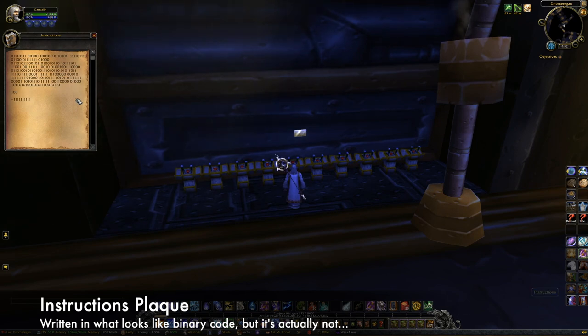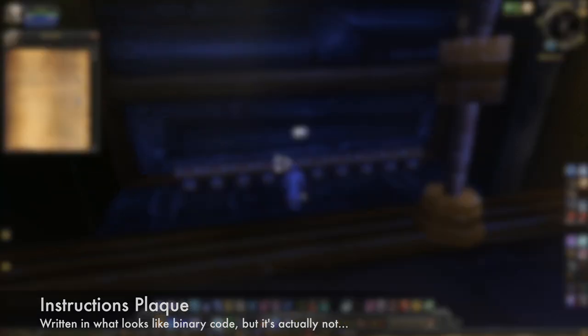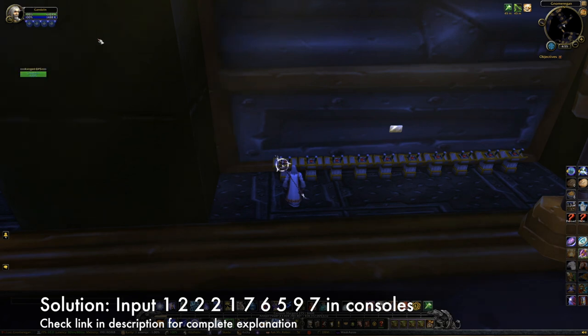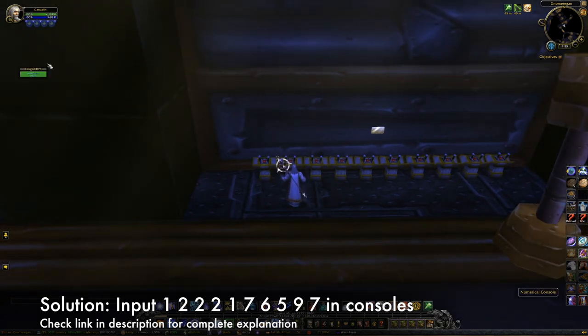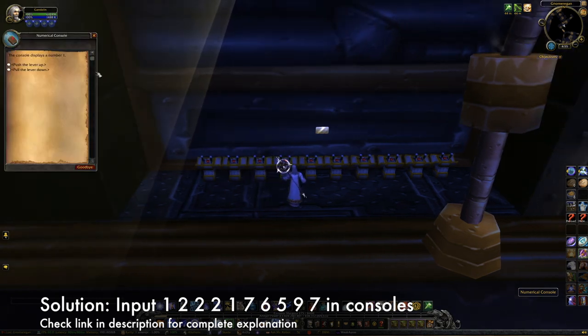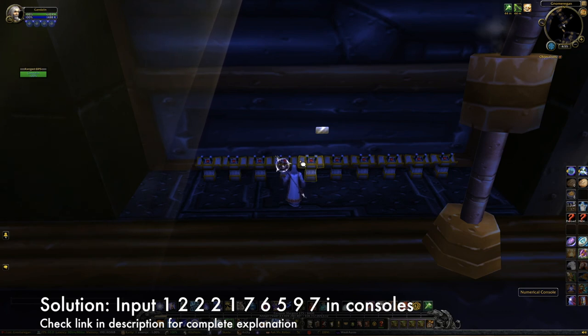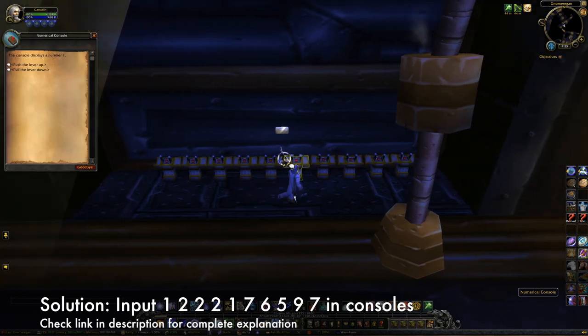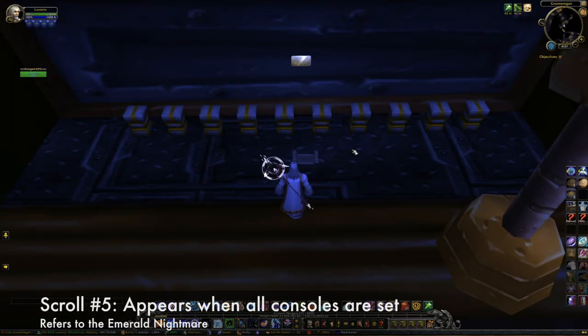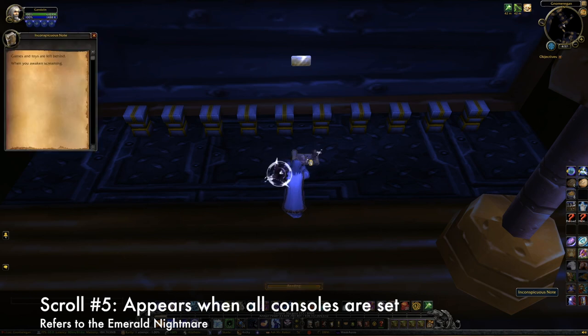The instruction plaque is written in what appears to be binary code. The solution to this puzzle is rather involved, but basically the numbers refer to a set of battle pet abilities whose damage values, when modified by the last two lines of the instructions, give you the numbers to enter in the consoles. From left to right: 1-2-2-2-1-7-6-5-9-7. If you want to see the whole solution, check out Blizzard's explanation at the link in the description. When all the consoles are set, the next note appears saying, 'Games and toys are left behind when you awaken screaming.'